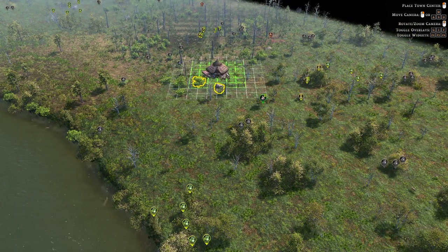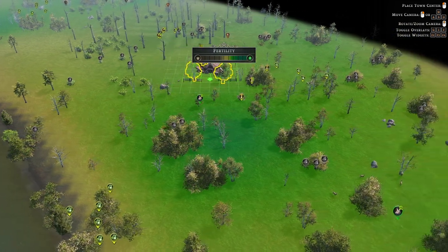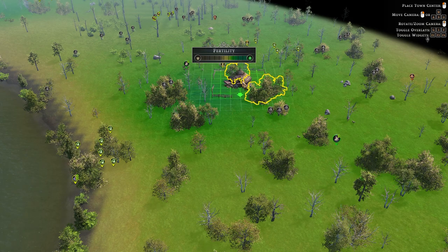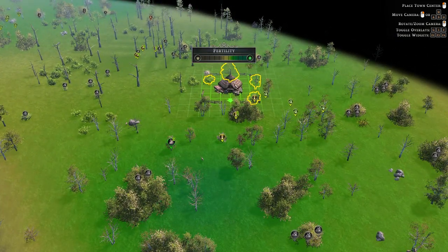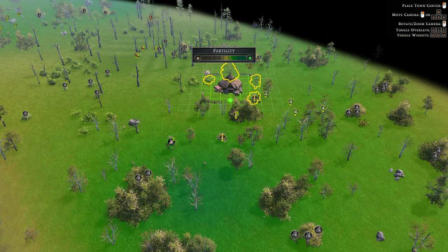Two other things that can help with your town location: pressing F brings up the fertility levels — the greener an area is, the more fertile it is. So you wouldn't want to build your town centre right on top of a green area, but nearby so your farms can be on fertile soil while still being close to the town centre.